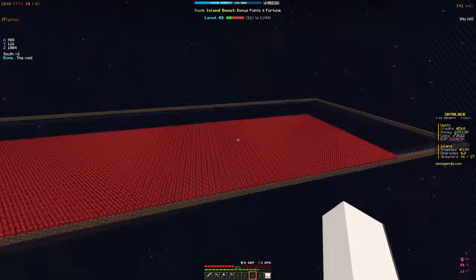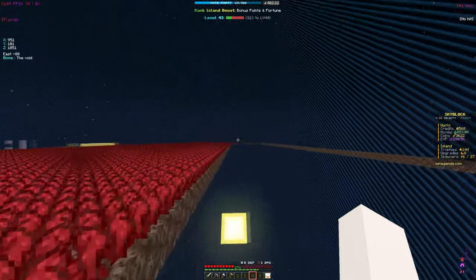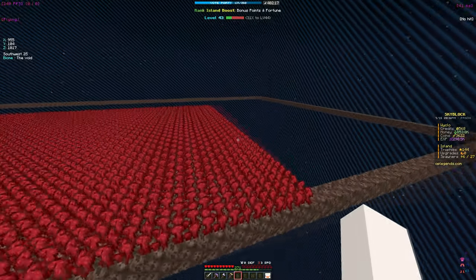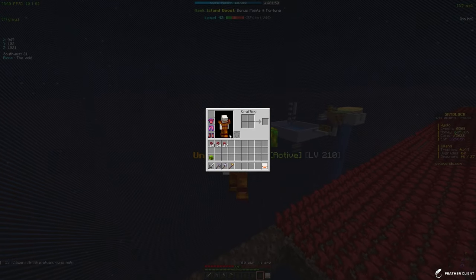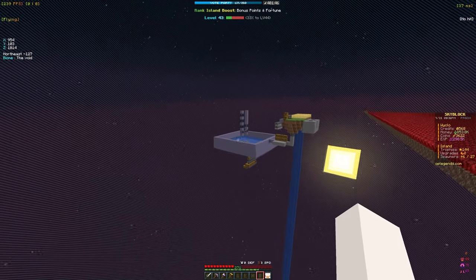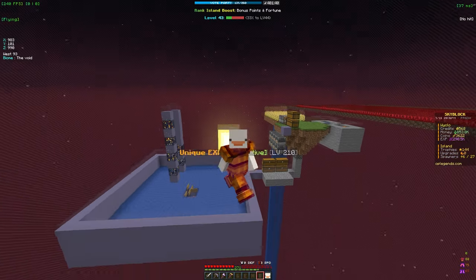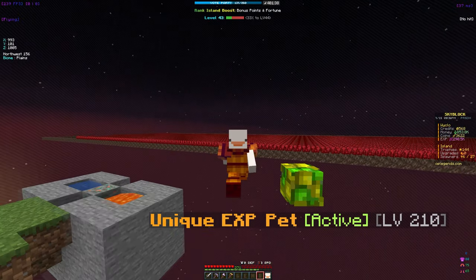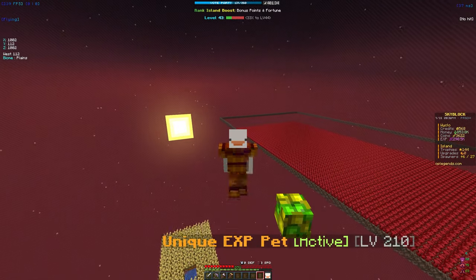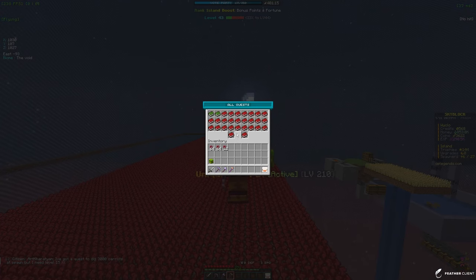The next thing I want to do is expand the nether wart farm to make it bigger so it regenerates faster and becomes more automatic. We've made a lot of progress in this video — we got good enchants on our armor, set up a mob spawner, and can place a lot more spawners. Dungeons are also a really good way to get points to level up and earn mob coins.